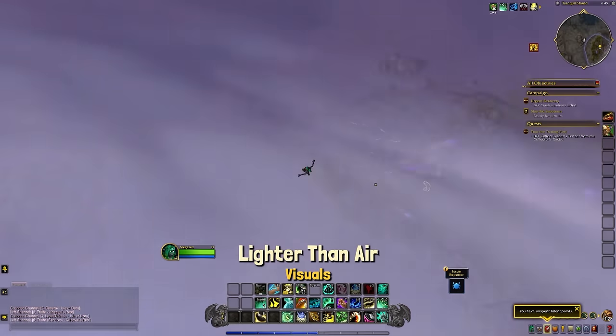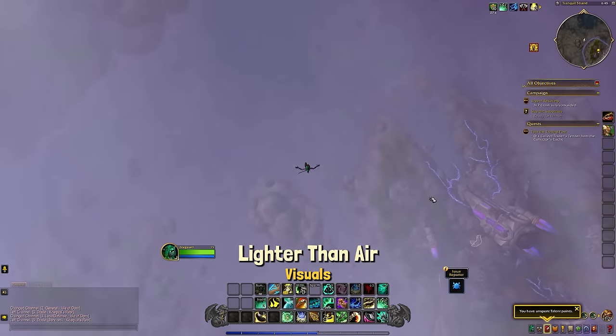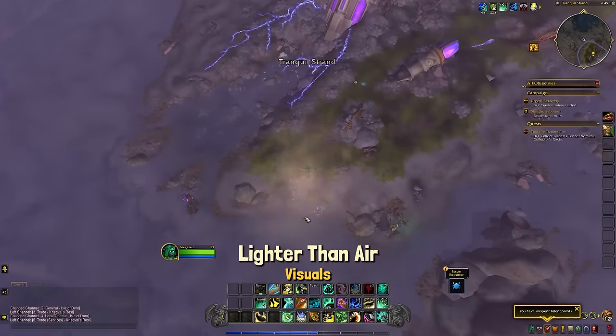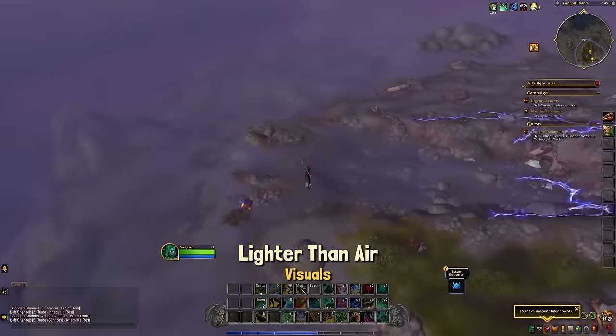Fair warning: if you do land on water while Lighter Than Air is active, you will land on the surface and take fall damage, and it can and will kill you. Just trust me on that one.